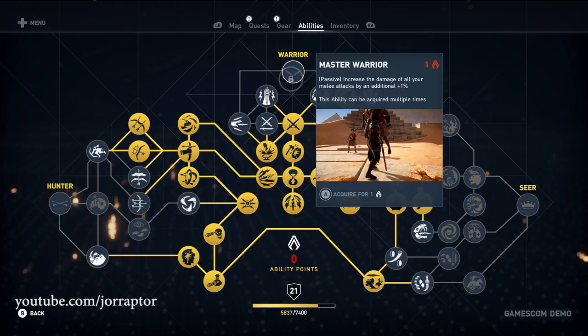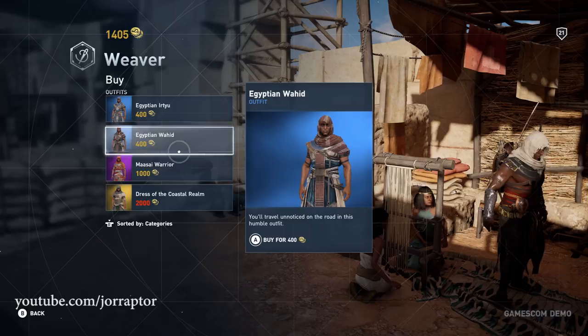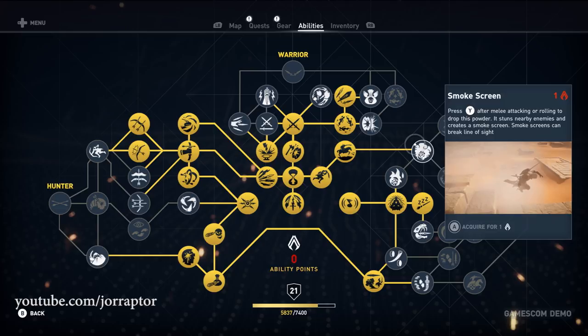Let's move over to the Seer specialization — more focused on traps and animal taming, but also some shop-related abilities. The first skill is Smokescreen: after a melee hit you can roll away, stunning enemies and causing confusion. It's also great for dealing damage if you follow it up with the Smokescreen Damage ability.